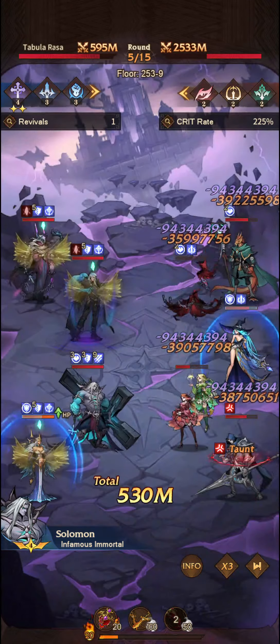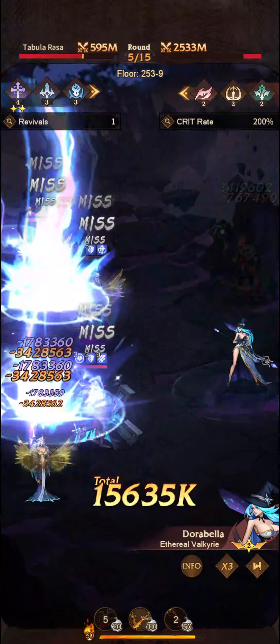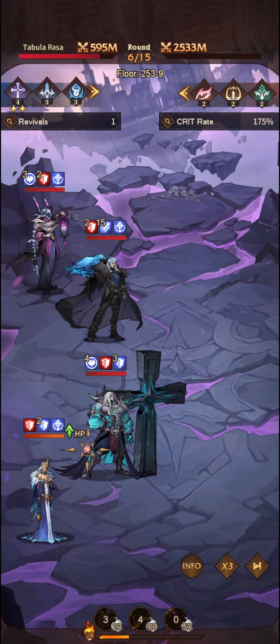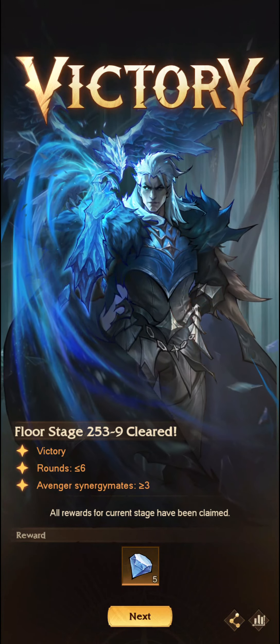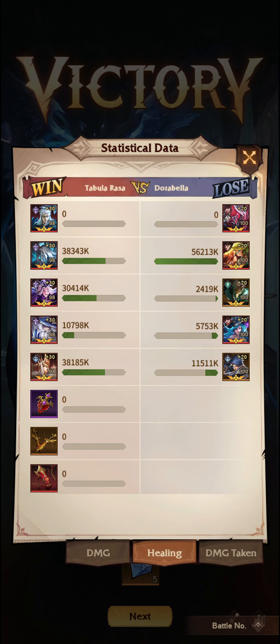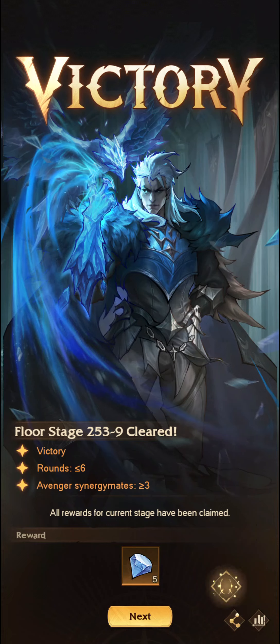We get Fortitude, and Solomon taunts Gerald again so he's not able to do his big swing. We're able to relatively easily take out the enemies. Solomon does some big damage, and we get our Blades of Chaos to activate. Sal did the most damage — an excellent pairing, really good combination because of both the Avengers synergy and Strikers synergy. Solomon did a fair amount of damage, a bit more than Albert. And Solomon did a lot of healing — more than Persephone and more than Atropos as well. Solomon also took the majority of the damage.